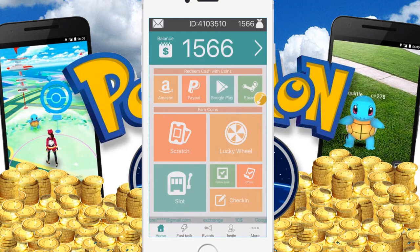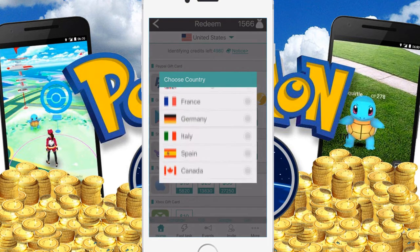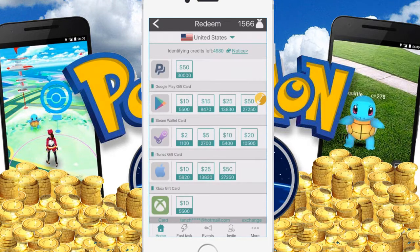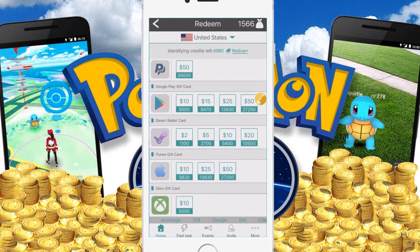As you can see, it's nice and easy to make coins. I currently have 1566. If you click anywhere at the top — Amazon, PayPal, Google Play, or Steam — it will bring up the same screen with a country selector drop-down at the top. The best country to select is the United States. It gives you a variety of options where you can claim your coins — for Android playing Pokemon Go you can pick the Google Play gift card, and for iPhone it's iTunes.